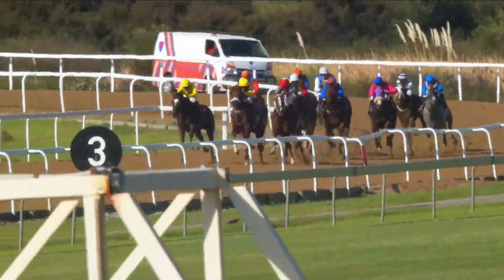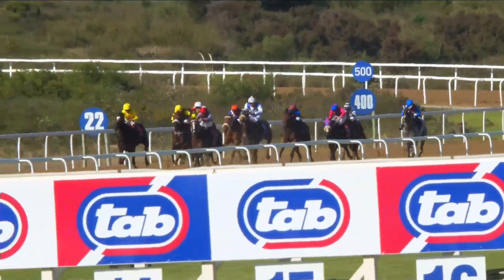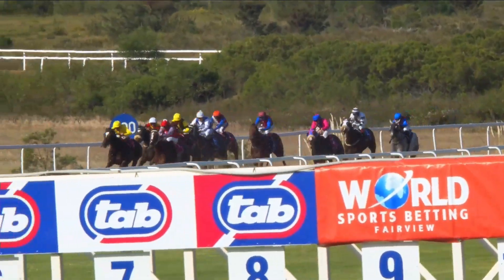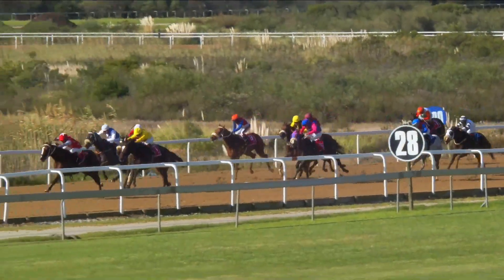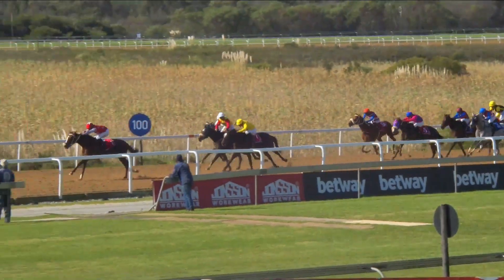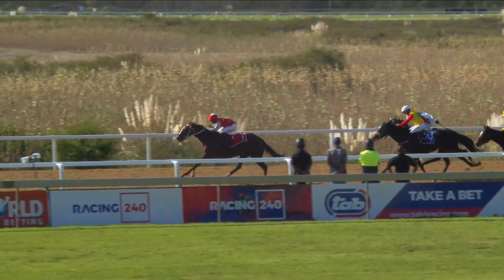Sugarberry, having been in front from the start, feels pressure from Aerial View in the silver and red. Hayes Siri is towards the far side, then comes Soft Touch. Crafty Heart is trying to work a bit closer but has three lanes to make up. Cavian's Cara is towards the far side as Aerial View shoots two lanes clear over Hayes Siri, Soft Touch, and then comes Crafty Heart. But Aerial View has this one under control.